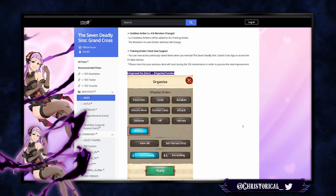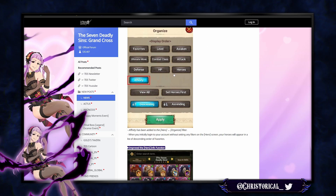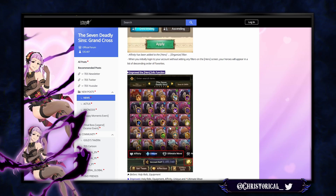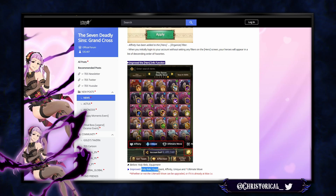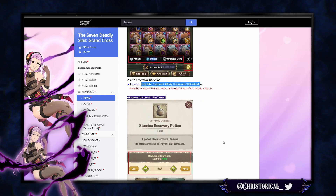QOL updates include improved hero organization — you can now sort by affinity and by passive. Holy relic equipment affinity and passive and ultimate move display have been improved. It also tells you whether or not your ult is at max level when you sort by ult — that's pretty cool.